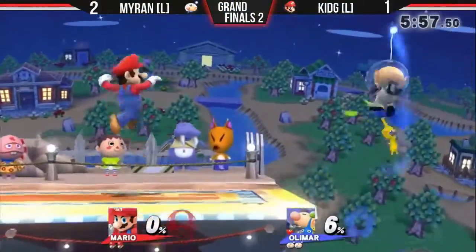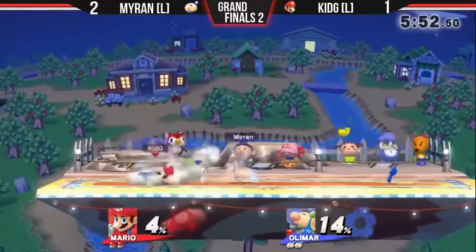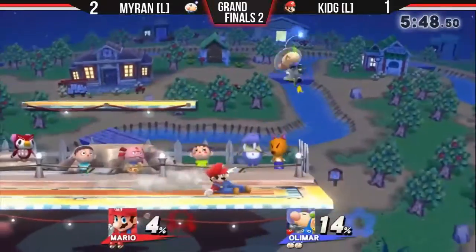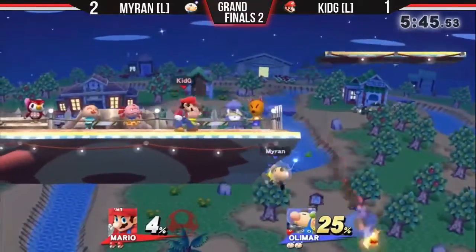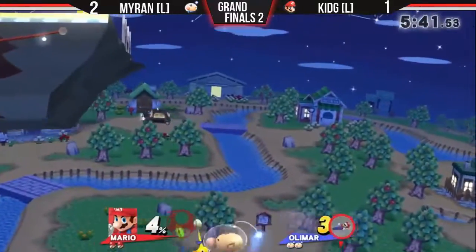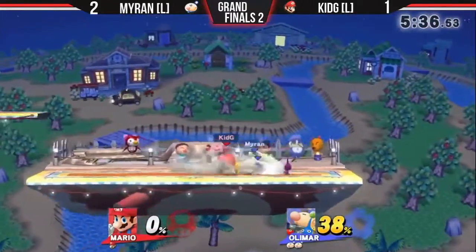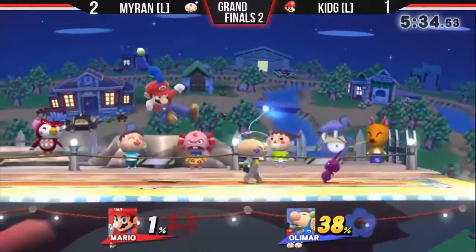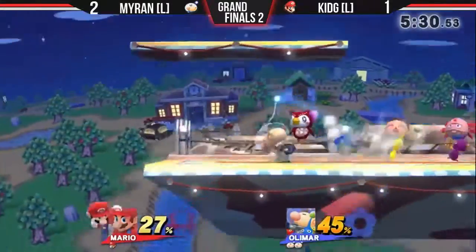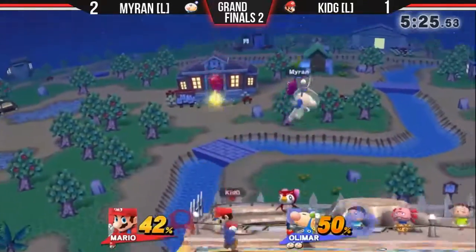Desync smashes are a great tool that can allow you to punish even the best moves in the game. Similar to the whistle armor, it rewards you for having a strong awareness of the match and Olimar's tools. It's not always feasible to forcibly go for this tech, but most often happens as an on-the-spot adjustment that you've made from noticing the opponent's spacing and timing. That being said, I encourage you to practice the spacing and timing. With that said, this will wrap up my breakdown of desync smashes. If you guys liked the video, please share it, and if you want to see more Olimar explanations, feel free to subscribe. And I'll see you guys next time.